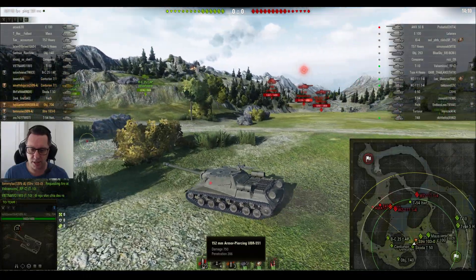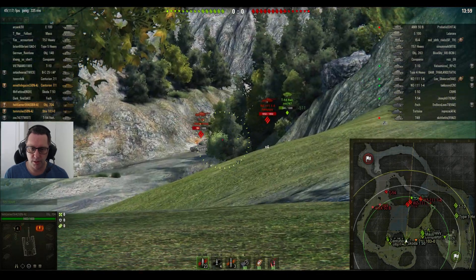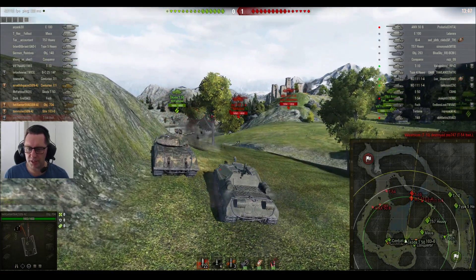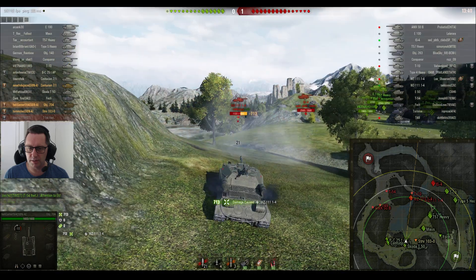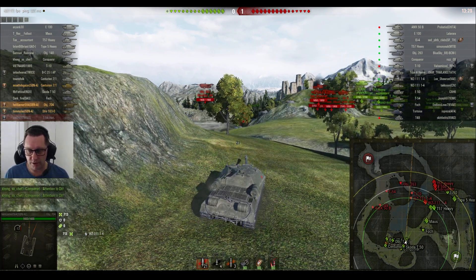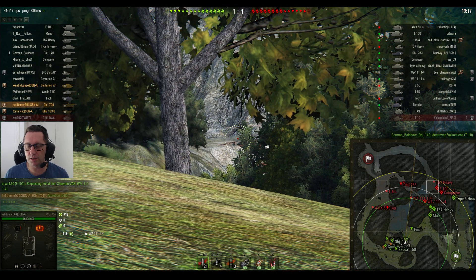152mm gun, 750 average damage, 286 penetration with standard rounds, 329 with APCR. He's moving over here where he's under a little bit of cover but still able to shoot into these enemy tanks. Into the WZ-111-4 or the T-10. Got a little bit more time now — looks like a pretty tidy shot. You certainly know when you've been hit by that 152mm gun. Not sure if he was spotted when he fired that shot — maybe he was unspotted. Remember he's on a mission to do 2,000 unspotted damage. 1-0 is the score on Mountain Pass.